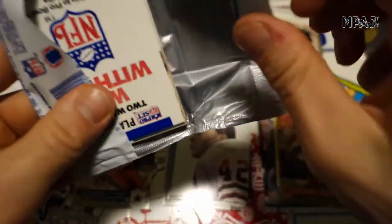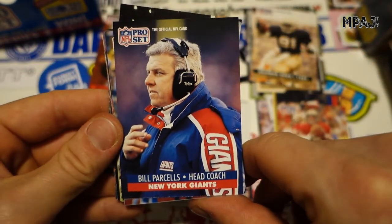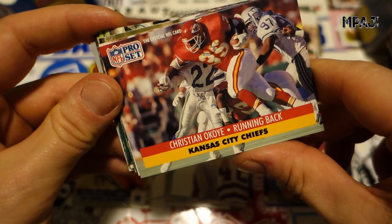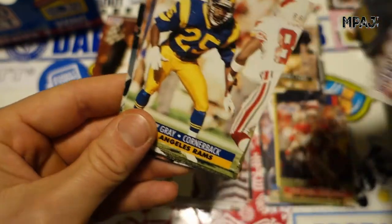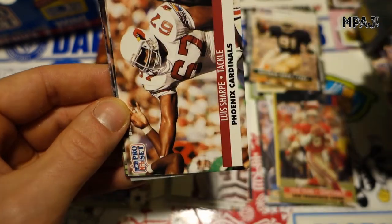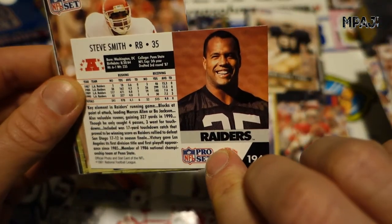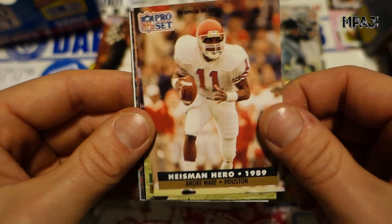Last pack for video number three. We got Bill Parcells right off the bat — very cool. Steve Atwater. Boomer Esiason, Christian Okoye. Jerry Gray, Richard Johnson, Blair Thomas, Louis Sharp for the Cardinals, Steve Smith — very cool for the Raiders, very nice. Raiders heavy. Andre Ware — '99 Heisman Trophy, cool.